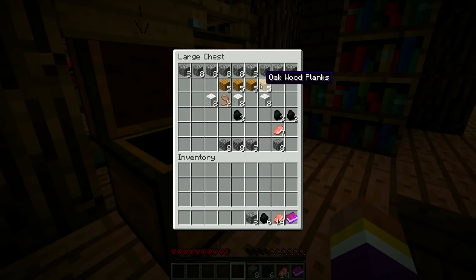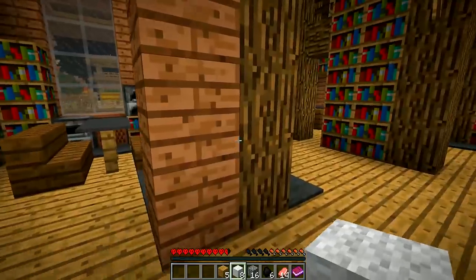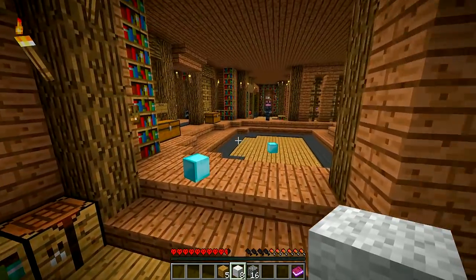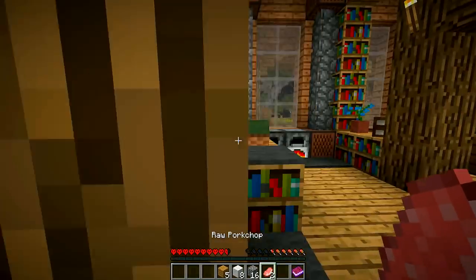I'll just take two servings of pork chops and two servings of coal. If you give me some wool and wood — cobblestone is good. I'm gonna put this stuff to cook. I'm gonna get two more pork chops just so we can make maximum. Is this a scumbag? What I'm doing? What is going on out there? It's not good, let me tell you.